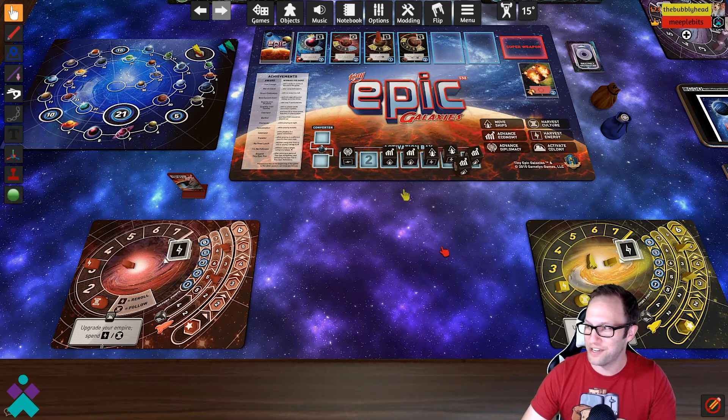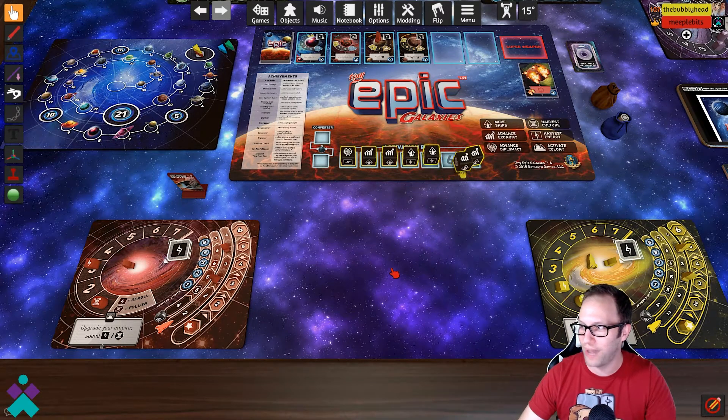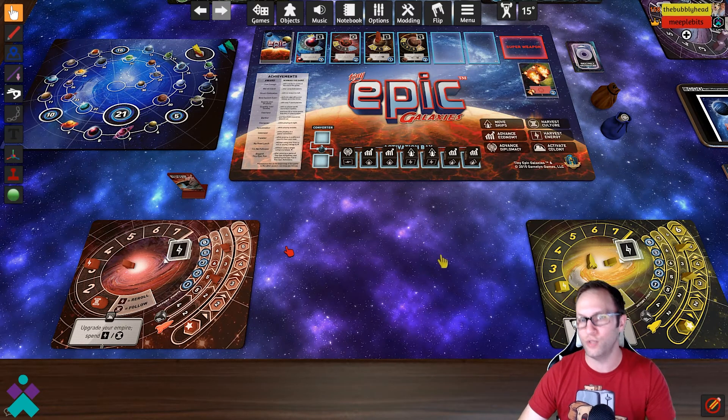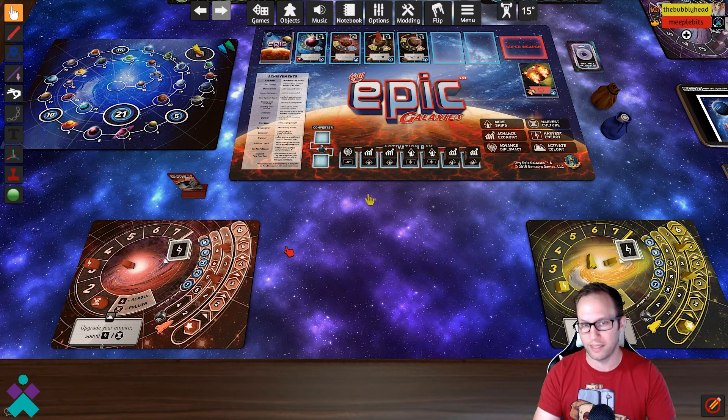It looks like my table mate doesn't know to click into white space to unselect all the dice — so keep that in mind on your turns. To unselect all the dice you have selected, left-click on some random space on the board. Anyway guys, that's going to do it for this version of Tabletop Sim and Tiny Epic Galaxies. If you have any questions or comments, please feel free to leave a comment down below — happy to answer them. If you've enjoyed this video, feel free to give a like and subscribe. Thanks for watching, see you next time!